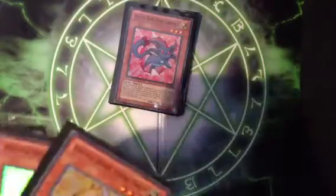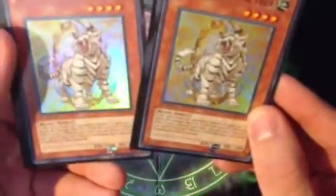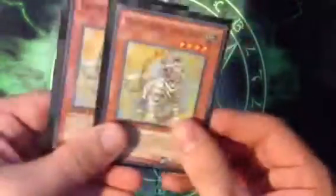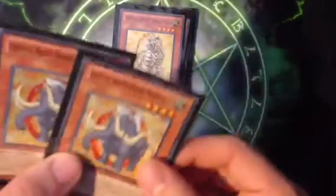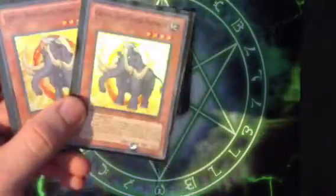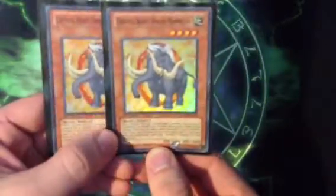Next we have Topaz Tiger — it's a decent card, it's a 1600 attack beat stick, and if it attacks a monster it gains 400 attack points. It's also level 4. And then we have Crystal Beast Amber Mammoth. If this card's on the field and the opponent were to attack, you can redirect the attack to this card, and it's a 1700 attack beat stick.